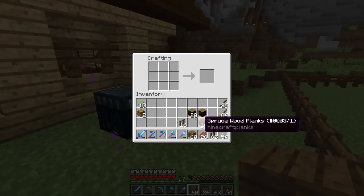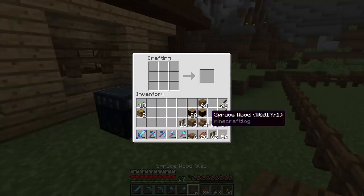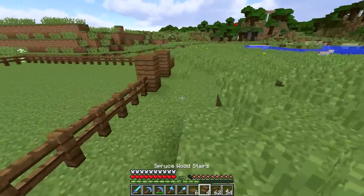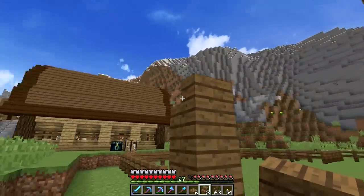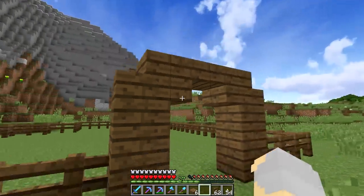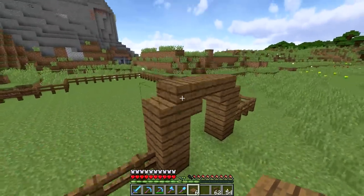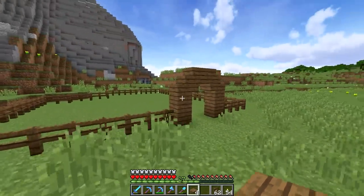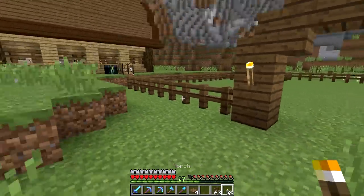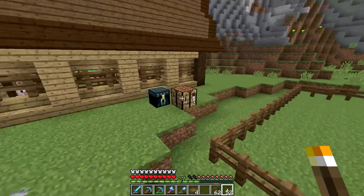Let's make ourselves a couple of stairs and a slab or two and work those into the design. So maybe we go like that and like this, and then over and over. And there we go — now we've got ourselves a proper entranceway. We can maybe throw a couple torches up. And that makes the pasture, just by itself, already look a little bit more interesting.